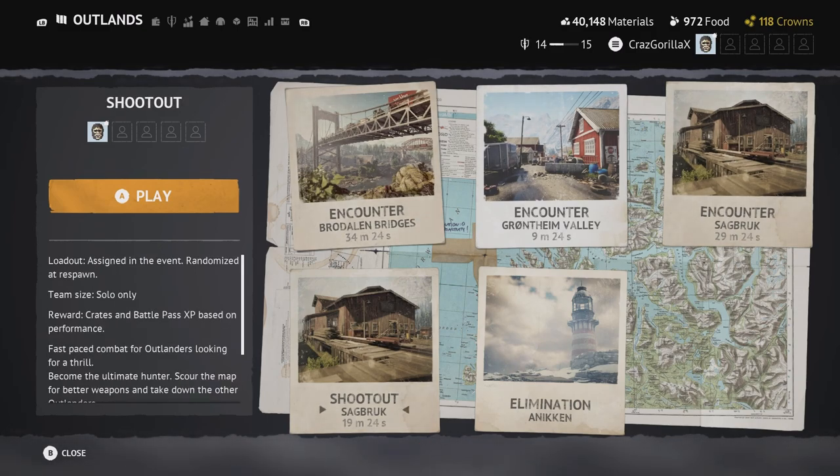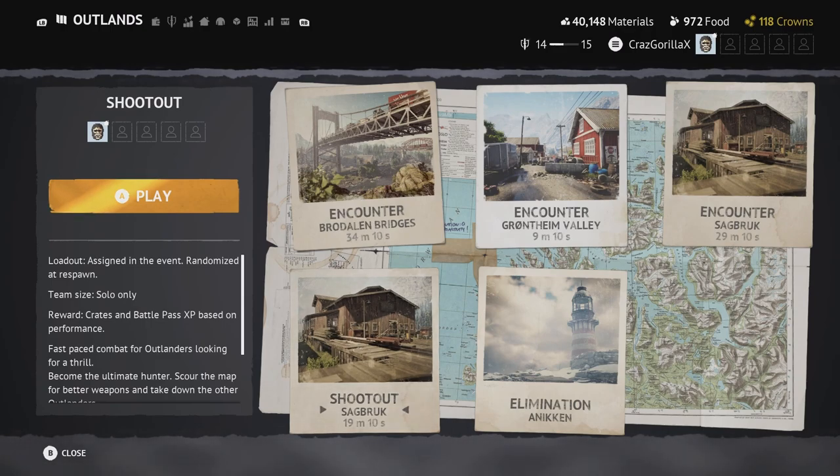Shootout is basically like free-for-all in Call of Duty — just you versus everyone, competing for the top leaderboard to win awards. Elimination is 5v5 team play, basically like Search and Destroy from Call of Duty. There's a certain time frame where you have to capture the flag — it's pretty fun.